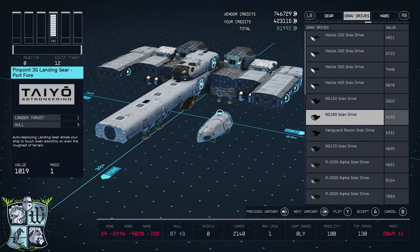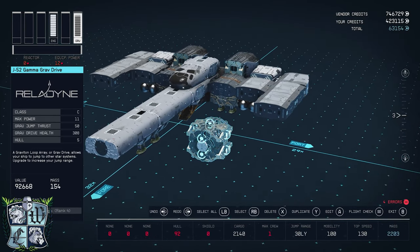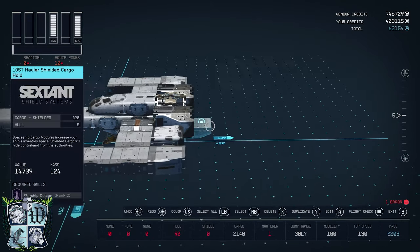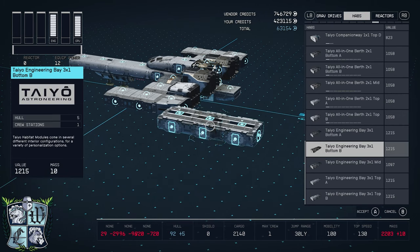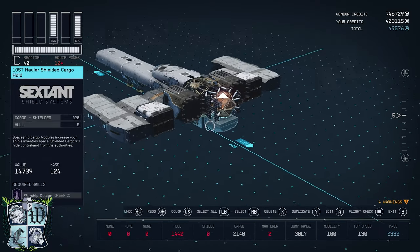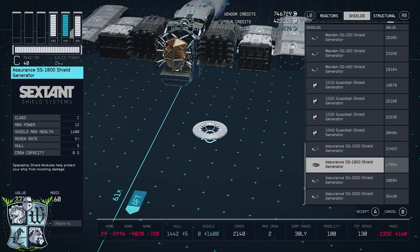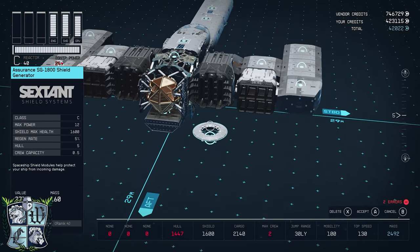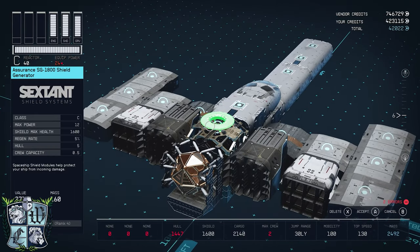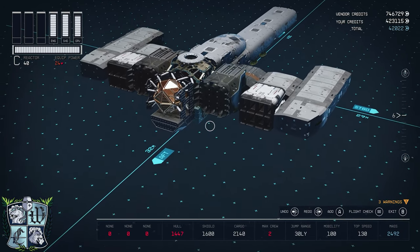Beautiful. Next is our Grav Drive — we're going to take the J52 Gamma and let that go right here, that's his home. Then we'll go to the Reactors tab and get the Pinch 8Z — this guy will live right there. And then our shield, the Assurance SG1800 — we'll put that right there. And now the bulk of the ship is done.